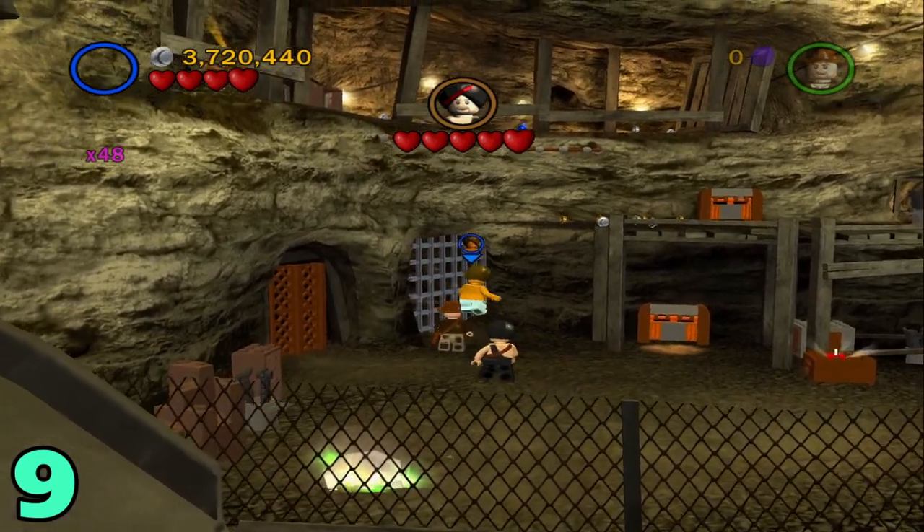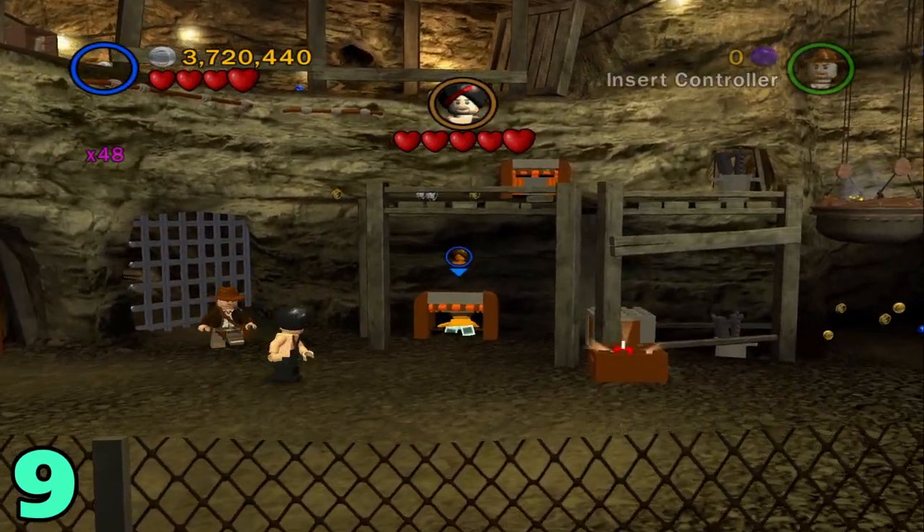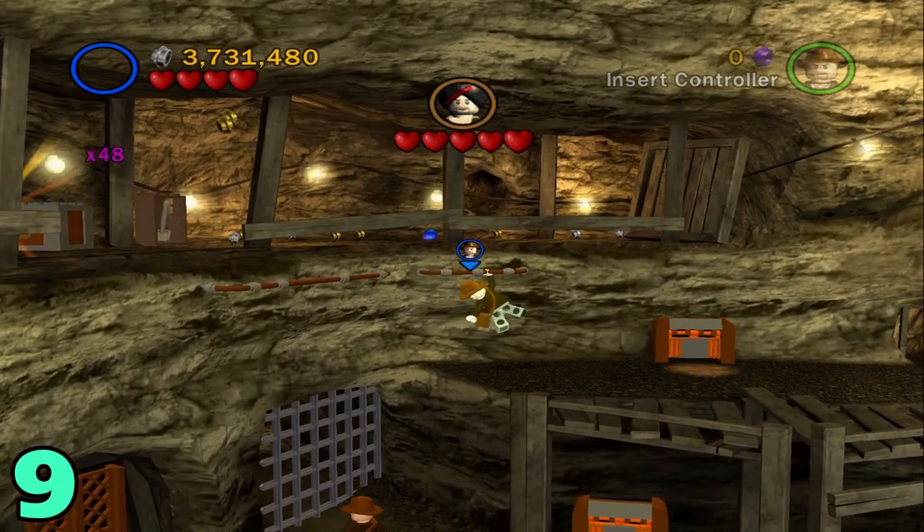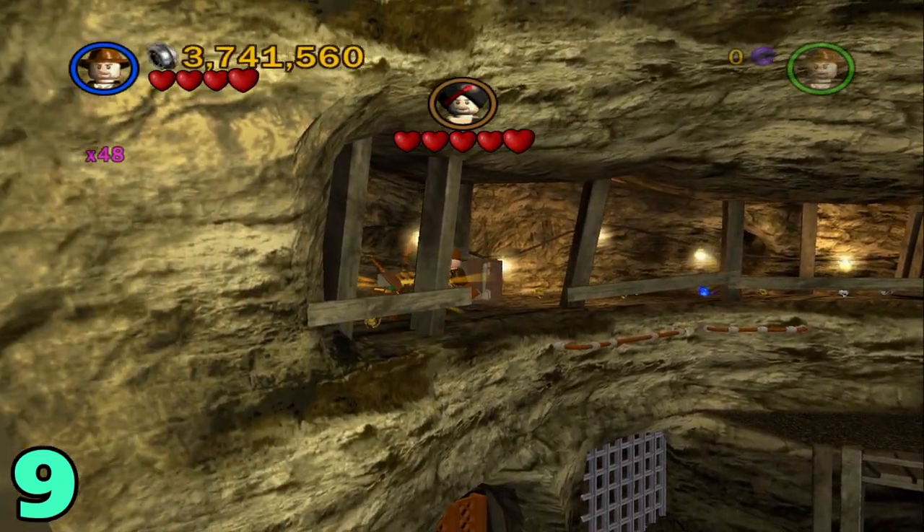Artifact number 9 will be in this final boss room. Just head over to this patch right here as a small character. Once you're up here, jump up on these little railings right here, and the artifact should be right here.